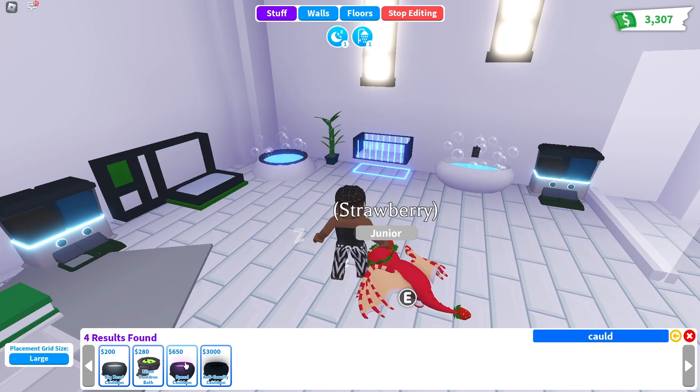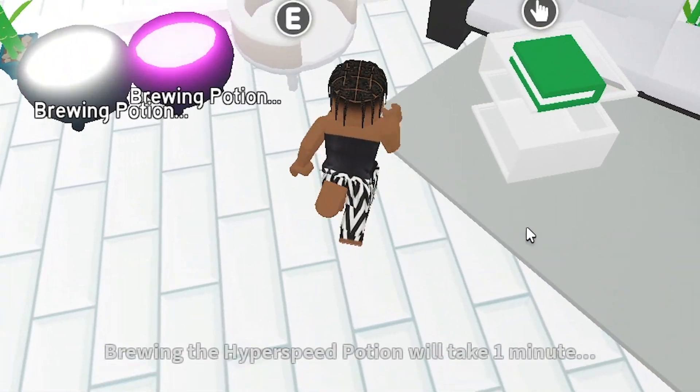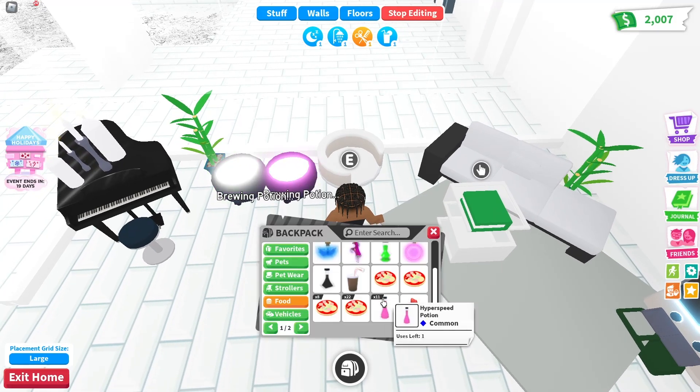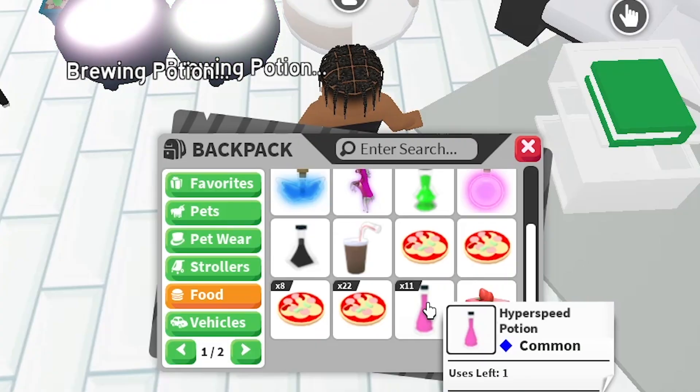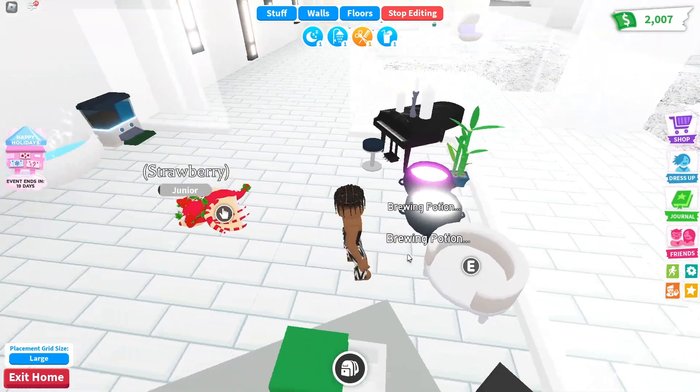If we buy this, we need to use it and wait one minute. It's a bit long, but if we buy maybe six cauldrons we can use this hyper speed potion and run so quickly.